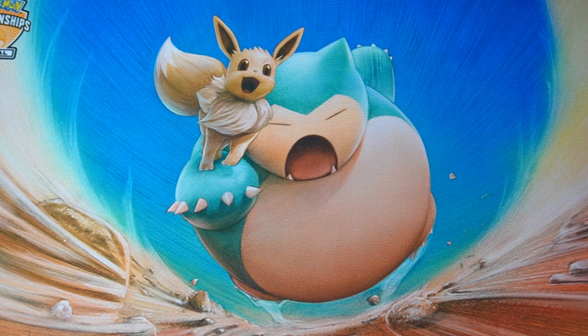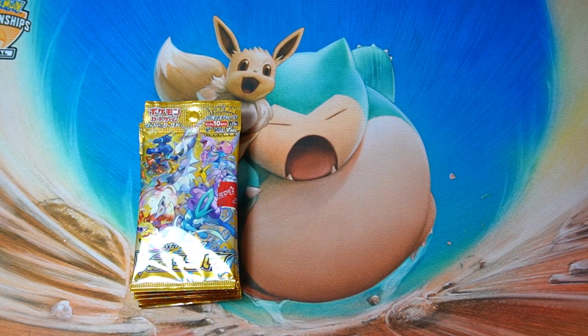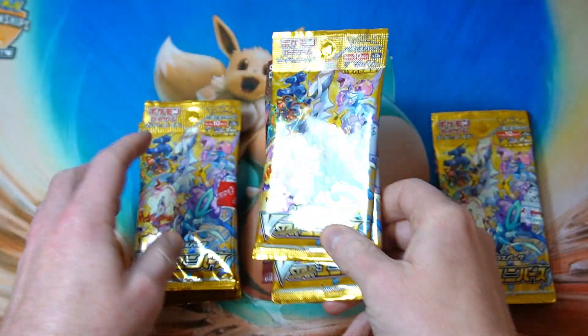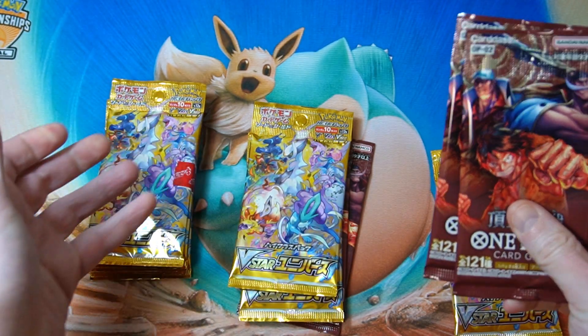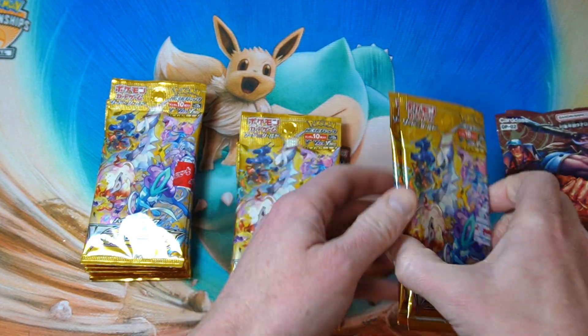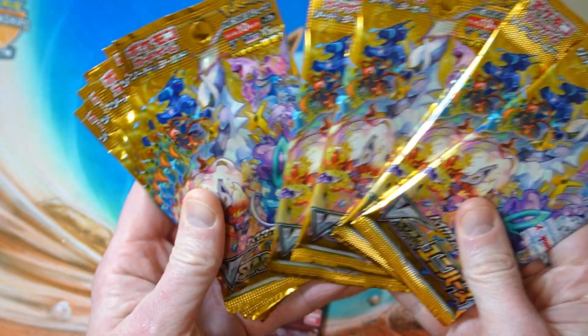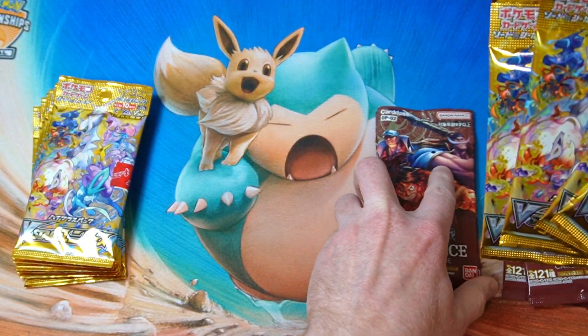What is up everybody? Hungry Kabigon here. Had some good luck today. I managed to get some more VSTAR Universe packs. I went to the same place where I bought three packs yesterday and now they let you buy six packs, so I got six packs from there. I also went to two other shops where they let me buy two packs each. So we have a whole box but not a whole box from three different places. I also have four packs of One Piece just because they had them there. So we have the equivalent of a box. Let's see if it treats us better than a box does.